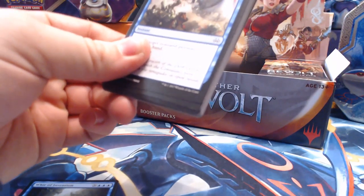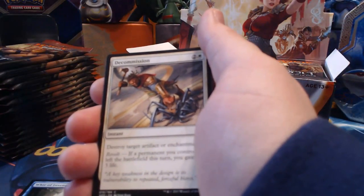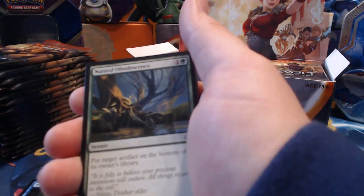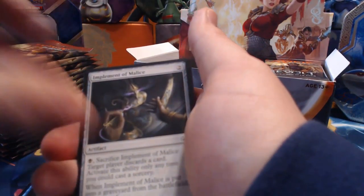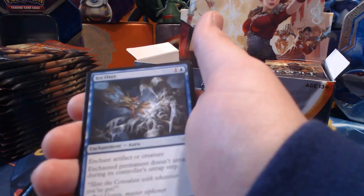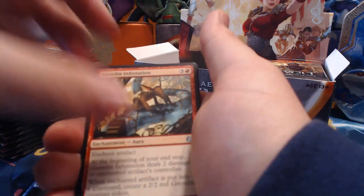I'm really hoping for more Tezzeret cards because I have a Magic deck and I bought the Tezzeret box and that was pretty nice. Pack two: Leave in the Dust, Decommission, Embral Gear Smasher, Natural Obsolescence, Resourceful Return, Druid of the Cowl, Implement of Malice, Reservoir Walker, Filigree Crawler, Ice Over, Gremlin Infestation.